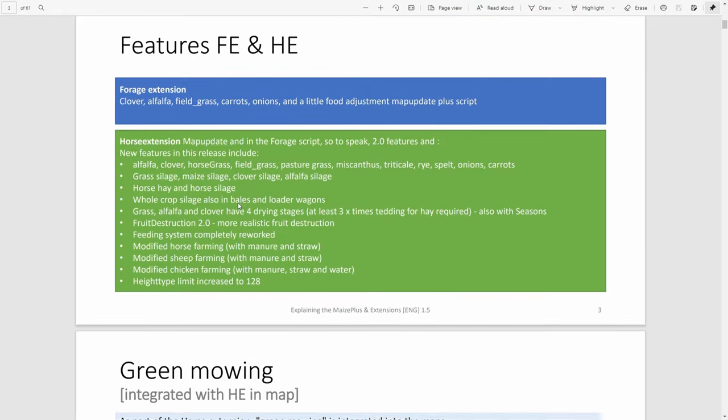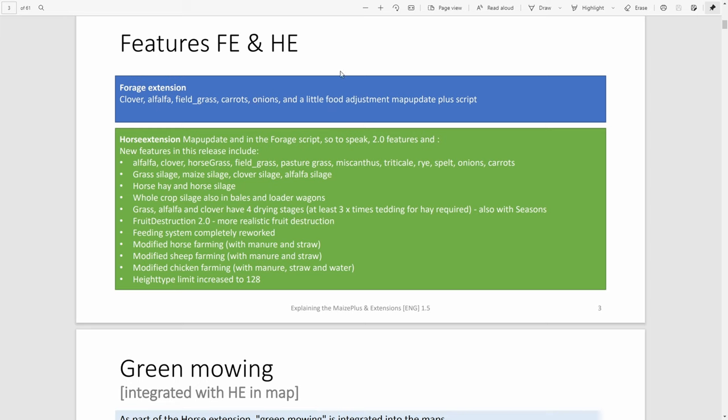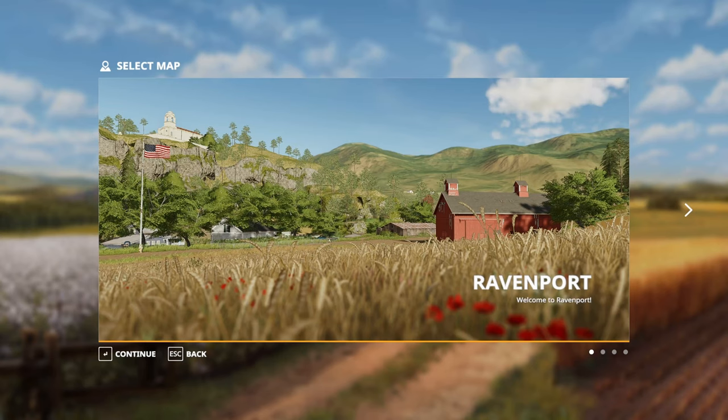Moving on to how to pick the right map. A couple of pointers for the start: when playing with Maize Plus, only have one map in your active mods folder. Your mods folder is not a download folder — it doesn't need to have every single mod or map you've ever wanted. Store those somewhere else. In your mods folder, only have the mods you're going to use for the game you're playing. That stops a lot of issues, because scripts from maps you're not even selecting still get loaded into the game at start and can cause problems.